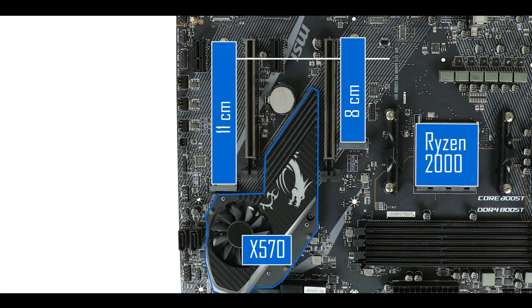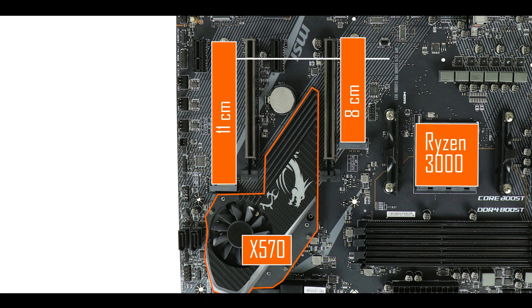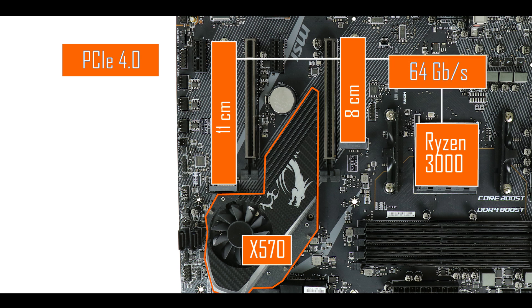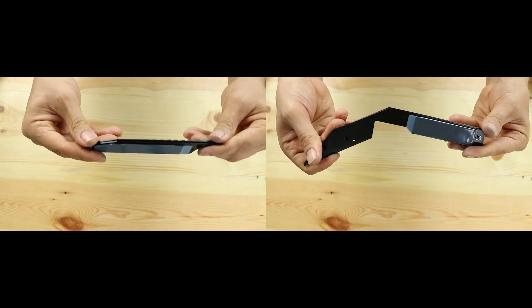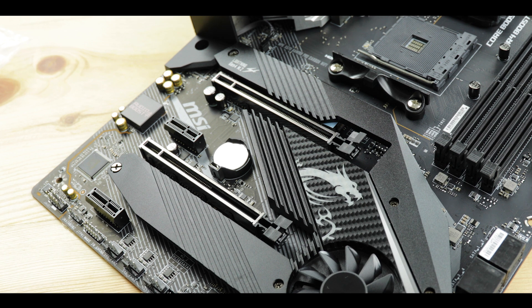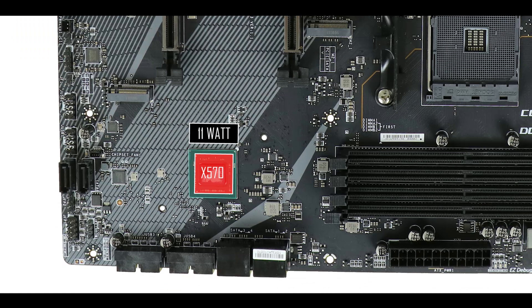The MPG X570 Gaming Pro Carbon supports up to two horizontal M.2 solid-state drives. Coupled with a second-generation Ryzen CPU, they run at PCIe 3.0 speeds — up to 32 gigabits per second. Pair the board with a third-generation Ryzen CPU and you unlock PCIe 4.0 bandwidth, allowing speeds up to 64 gigabits per second. In both cases these drives run hot, which is why the board includes two thick, thermo-padded heat shields that do a great job keeping the drives away from thermal throttling.